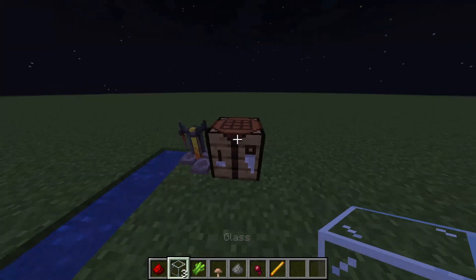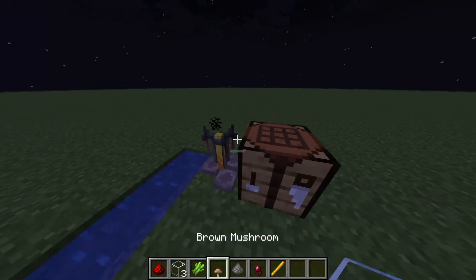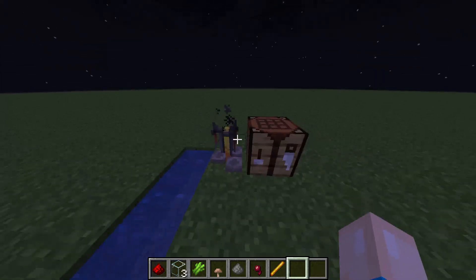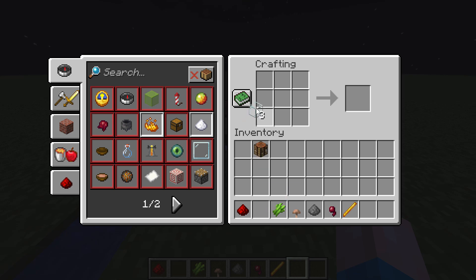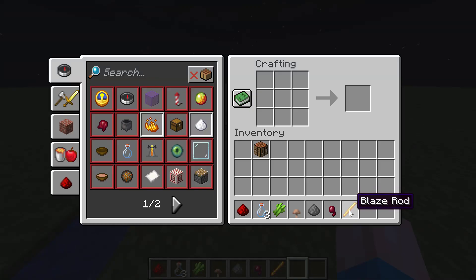You're also going to need a brewing stand, a crafting table, and some kind of water source — unless you already have three glass bottles, in which case you won't need the crafting table. So first, let's talk about what you need to craft. The first thing you should craft is your glass bottles, by placing your glass blocks in a pattern like this, and you'll get three glass bottles.